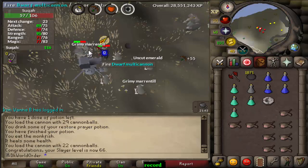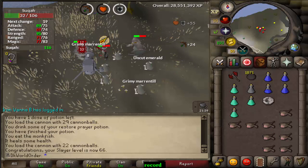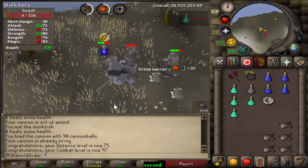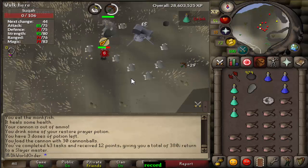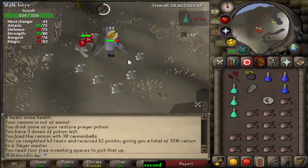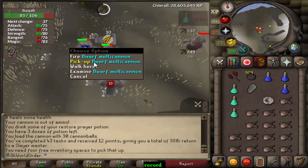We just hit 66 slayer — not sure what it unlocks because I got attacked. The next level will be a defense one. We just hit 75 defense, completely missed the recording, but that's got us to 97 combat. We just finished the task and used over 1k cannonballs — that's crazy how many cannonballs this task takes.